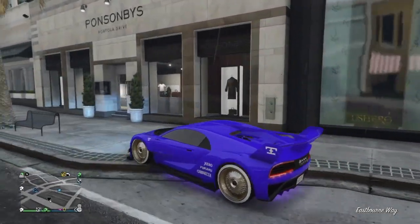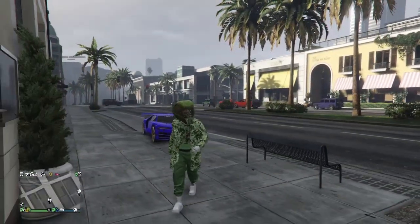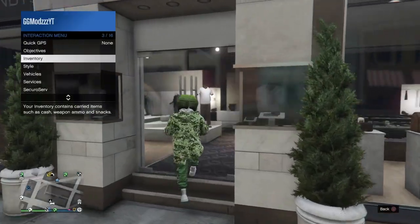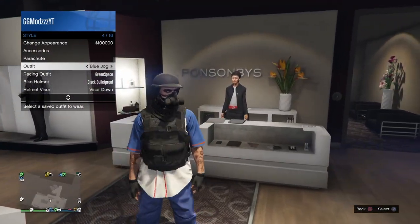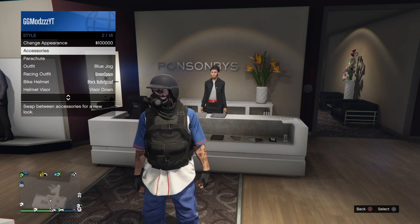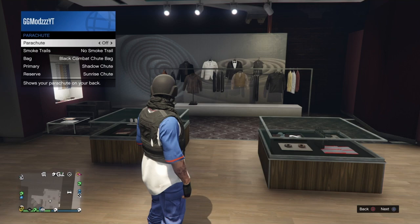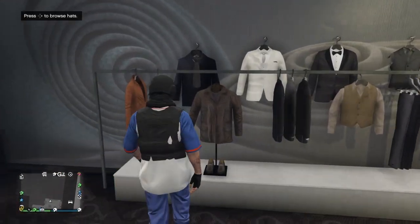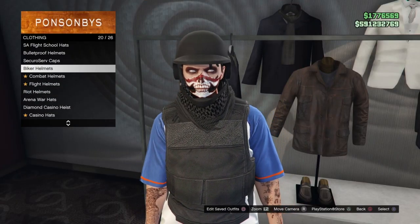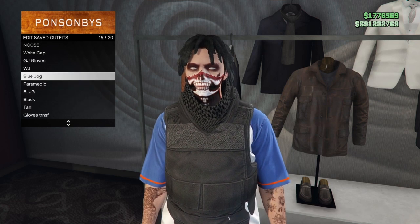For the first step of this glitch, you just want to make your way over to any clothing store — it doesn't have to be any particular one. This is the invisible torso outfit I made from the top five glitches video, but for this video I'm going to be using the black joggers. If you do have any accessories like helmets or balaclavas on, you want to go ahead and take them off to make sure the glitch works. I just took off my balaclava and my bulletproof helmet.